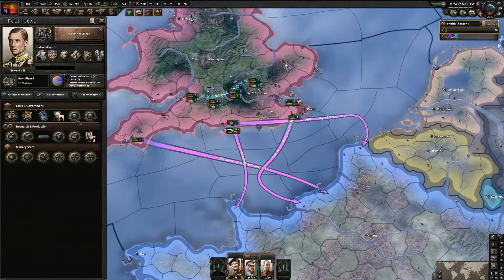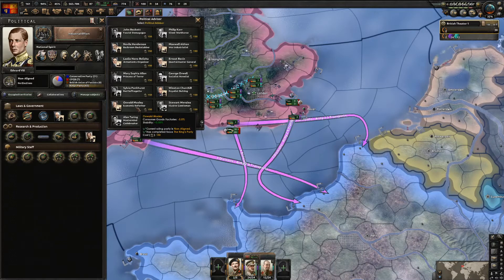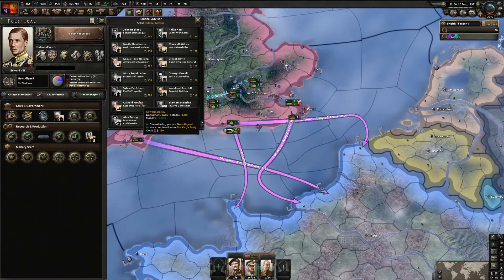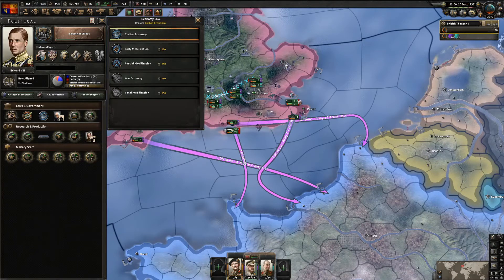We have a batch of political power. Those negative 5 consumer factory modifiers will be really helpful. We shouldn't go to war on civilian economy, but I really want to go straight to war economy rather than partial mobilization first.